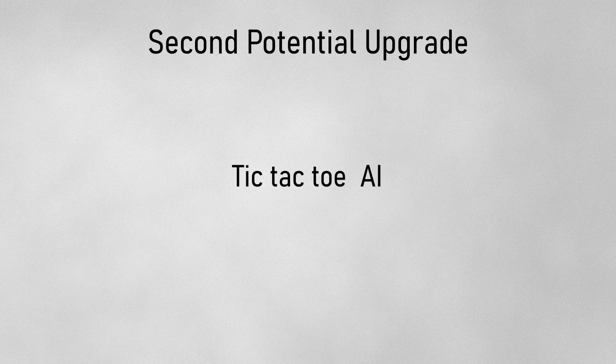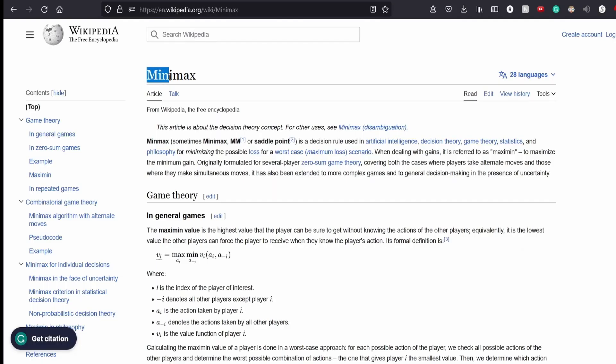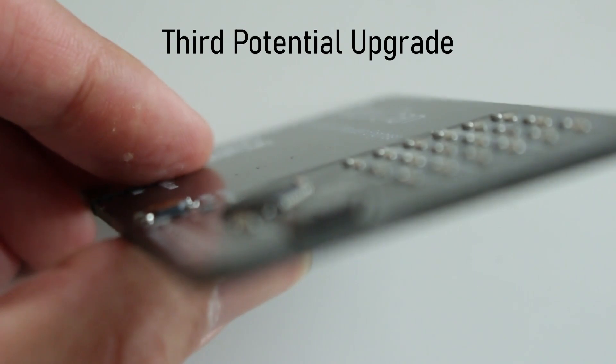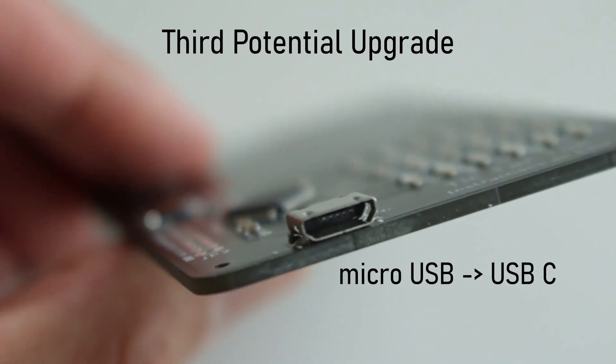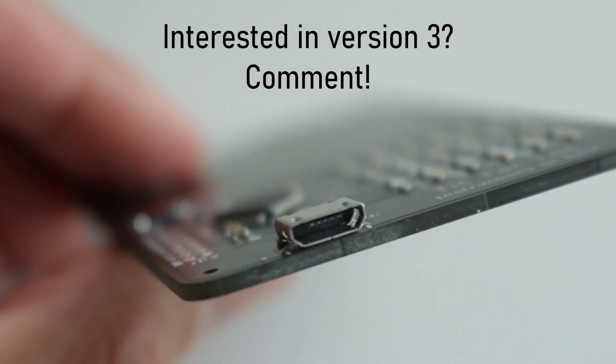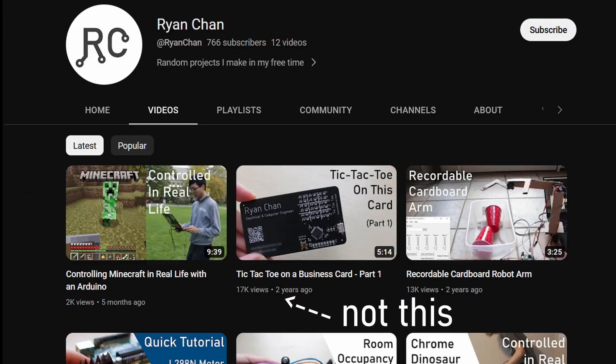Using charlieplexing would have let me use a smaller and cheaper microcontroller. The second issue is that the AI is pretty dumb since it just guesses — I think it might be cool to upgrade it to use the minimax algorithm, which is really well suited for tic-tac-toe. Finally, I'd like to upgrade the USB port to USB-C. If this is something you're interested in, let me know in the comments and I'll try to build it in less than two years if there's a lot of interest. Also subscribe to see it as soon as it comes out. Thanks for watching.